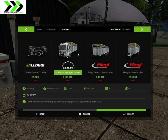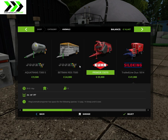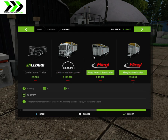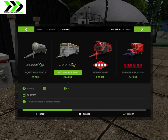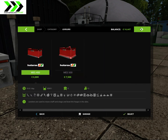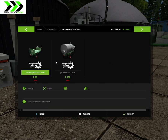We get this one — it's a MAN animal transporter semi-trailer, a legal animal trailer. It holds 12 pigs. That's a little bit of a difference from standard. Look at these — there are pushable tanks and stuff here.